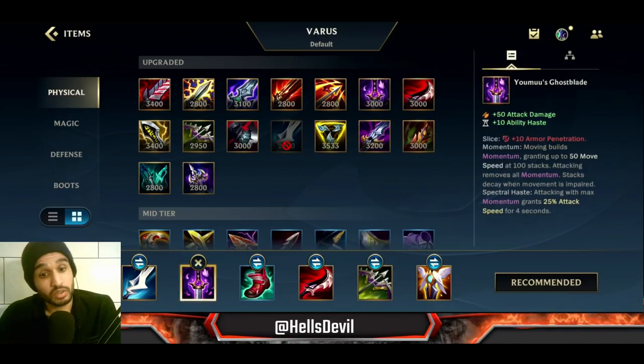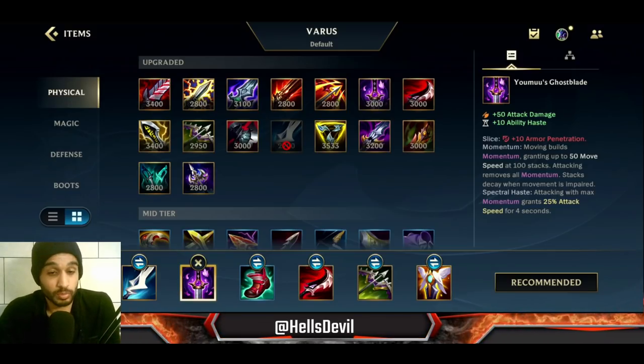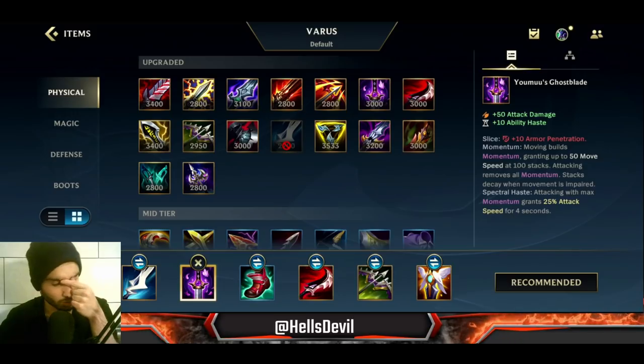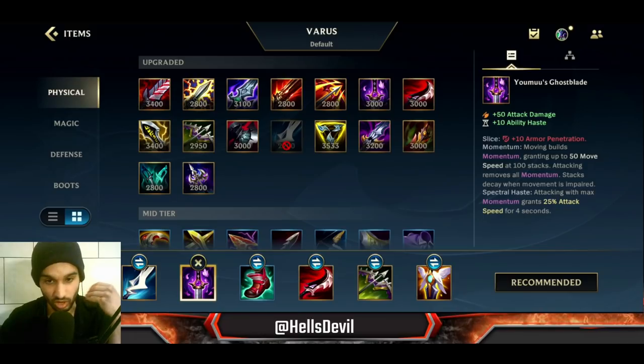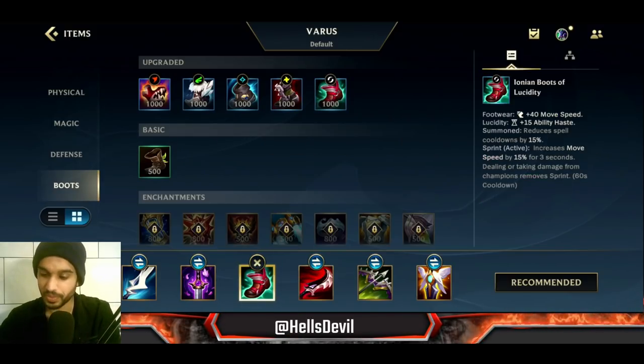After the Manamune, you must get Ghostblade. This gives you bonus movement speed, which is especially good because you get slowed down when you charge an arrow — so the bonus movement speed comes in very handy. After this item you become incredibly strong because you have the 10 flat armor penetration, the damage, the ability haste, and the bonus movement speed — very very good on Varus.